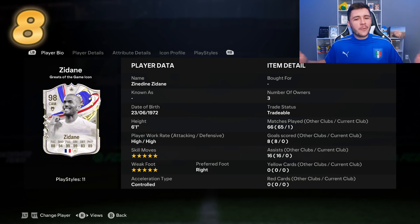At number 8, we have the Greats of the Game icon card for Zidane. If you prefer smaller, more intricate players, he might not fit your style, but he makes an incredible center attacking mid — five-star skill moves, five-star weak foot, very tricky going forward. Three out of four play style pluses are really effective: technical and finesse shot are great for a CAM. He also has the long ball pass play style plus, which is better suited for a center mid or defensive midfielder. The chip shot is a bit of an L — the least effective scoring play style this year in FC24.